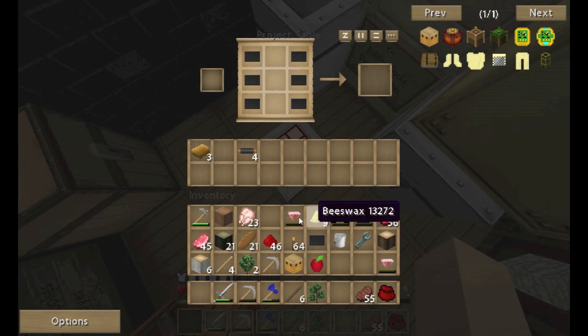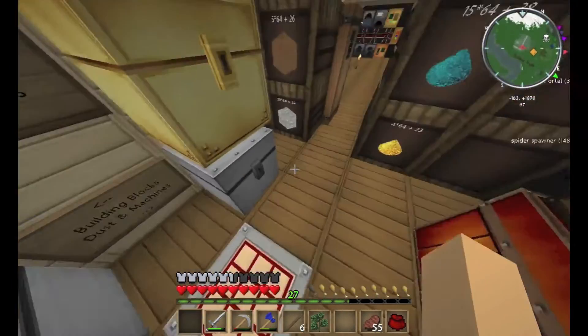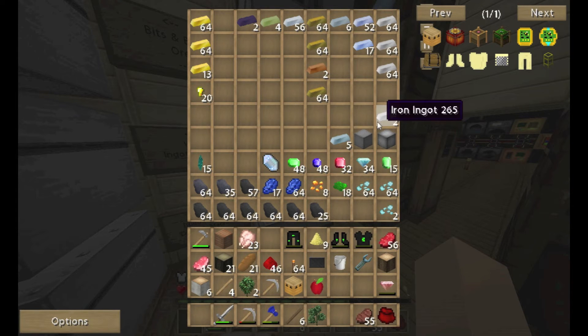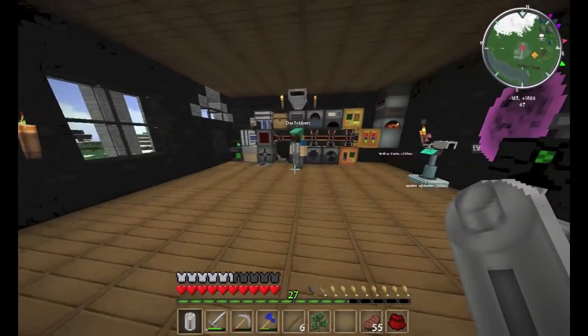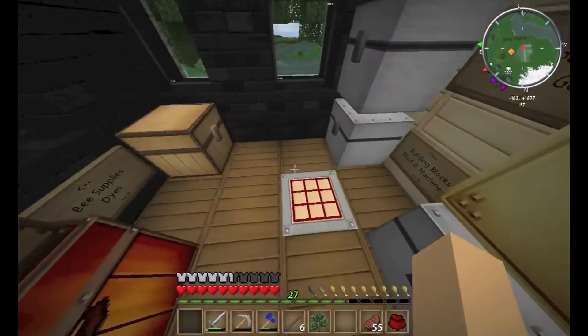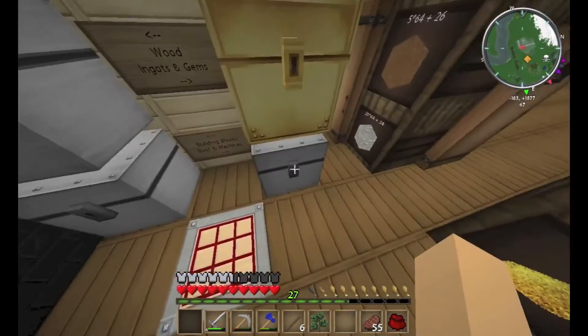I need an RE battery — that's pretty simple. I think I've got the stuff to make that right now. I have three bits of rubber, but it's not rubber I need — I need tin. We've got tin right here. I have 25 tin over here and I've got four over here, that's all I need. I have an RE battery for you — it's one of those IC2 things you need for practically everything. You can click into the recipe, there are just two versions, one doesn't click into it.